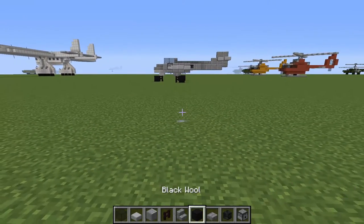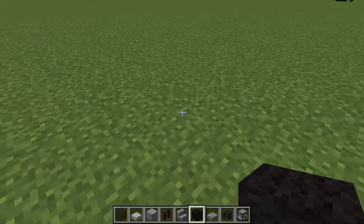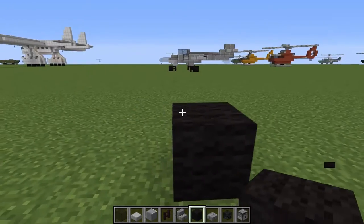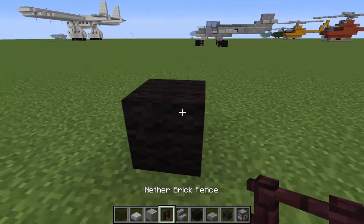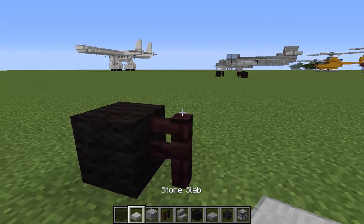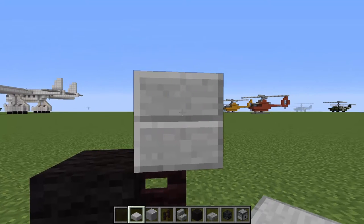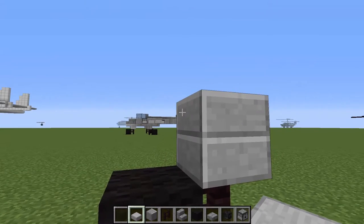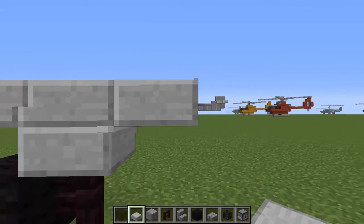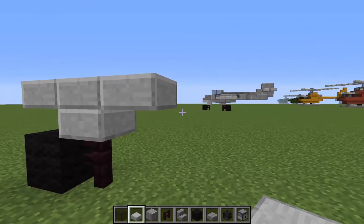I am going to start with the front landing gear. Right behind it we are going to put down some nether brick fence, and then we are going to go up with some stone slabs — a full block — and then we are going to put one on the left side and one on the right side. That is pretty much our bottom front section.